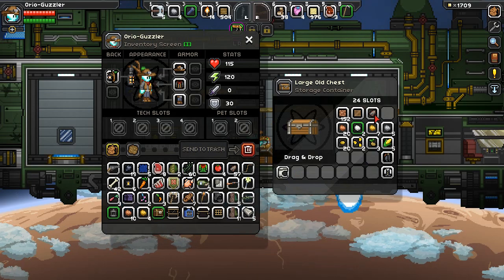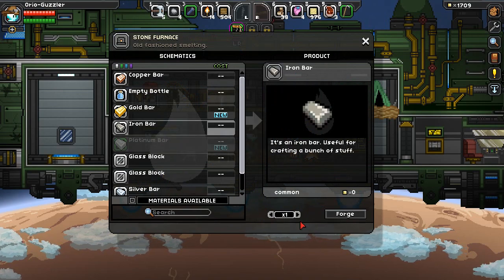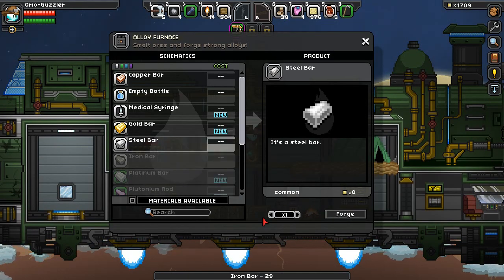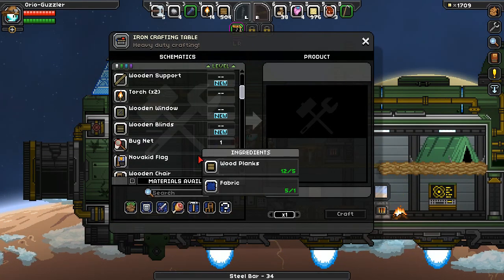We need to process the steel by actually getting our materials out — iron bar, iron ore. Fortunately we don't have to sit here and wait for all this. We can craft all of these — used to be I had to sit a really long time. And steel bar — how many steel bars can I make? 38, not bad. 34, not awesome.